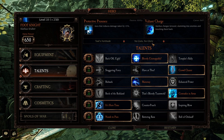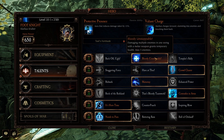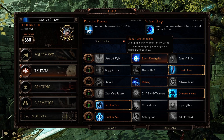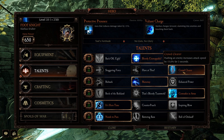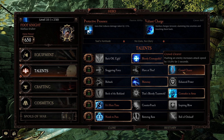So we'll have a look at the talents first. We're using Bloody Unstoppable — damaging multiple enemies in one swing with a melee weapon grants temporary health. Sword and Mace is awesome, especially if we're using the Push Attack, which with this build you will be doing a lot. And then we're going on Crowd Clearer — pushing an enemy increases your attack speed by 15%. Push Attack.